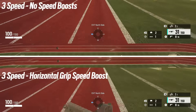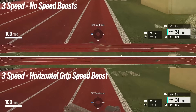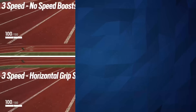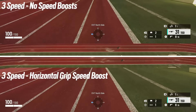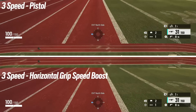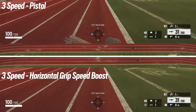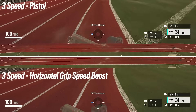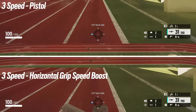Does the horizontal grip make you faster than a three speed? Up top we've got no speed boost whatsoever and down below the horizontal grip. And the horizontal grip does make you faster — it's only a small amount, just like the pistol does on a one speed. But on a three speed, you are now capable of going faster than a three speed. That used to be a speed limit in Rainbow Six Siege, and it has now been surpassed, though only by a tiny amount. In the pistol versus horizontal grip race, because the pistol does not increase the speed of a three speed, it lags behind, and the horizontal grip wins. This is the opposite of what we saw with the one speed, where the pistol was giving a speed increase but the three speed is not — yet the horizontal grip does.